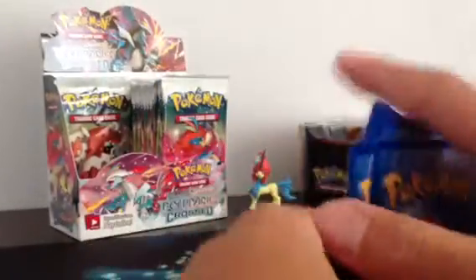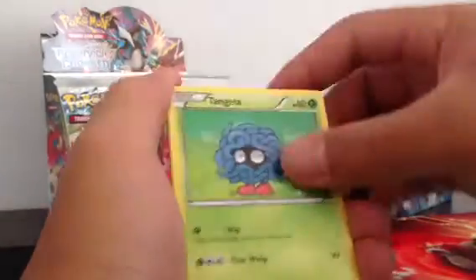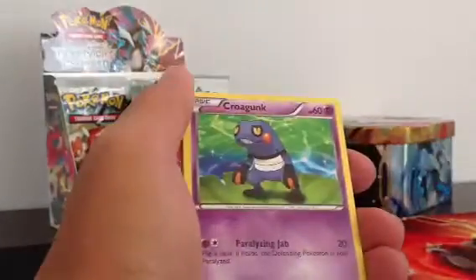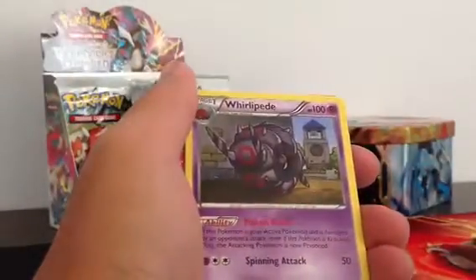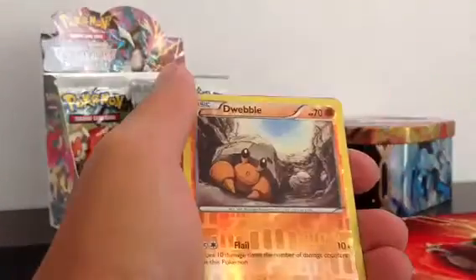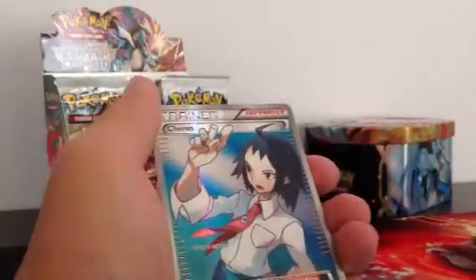This part's code. Energy Switch, Tangela, Potion, Dunsparce, Krogunk, Whirlipede, Golduck, Skyla, Reverse the Wobble, and a Full Art Chiren. Ooooo. That's cool.